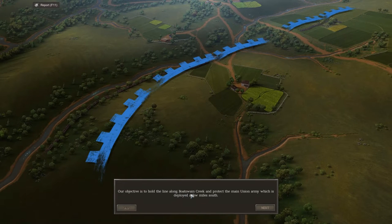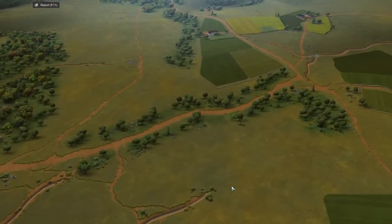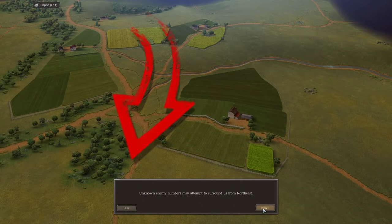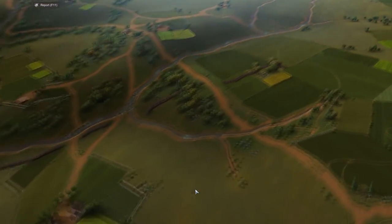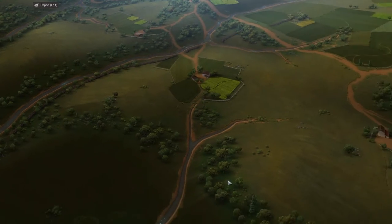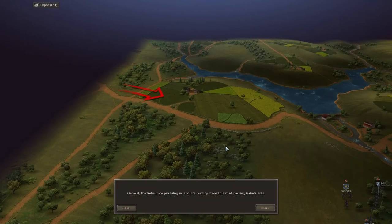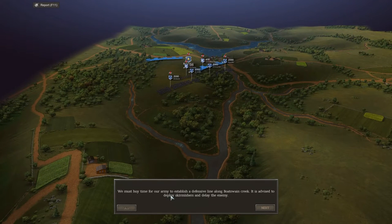Our objective is to hold the line along Botswan Creek to protect the main Union army deployed a few miles to the south. Rebels are currently marching towards our location and preparing for a major assault. Unknown enemy numbers may attempt to surround us from the northeast. We must hold our position and not allow the Confederates to pass through, otherwise our army will be in great danger of getting surrounded and destroyed. Rebels are pursuing us from the road passing Gaines Mill, so it's advised to deploy skirmishers to delay the enemy.